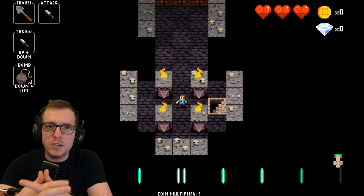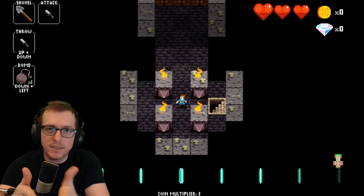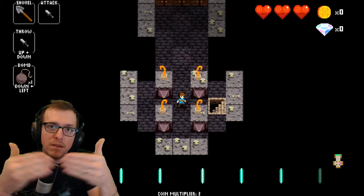Okay so this is Fortissimole, he's the new zone boss for the DLC. He is a mole who raps on stage — kind of awesome. The way he works is he really cares about the front row of his crowd.